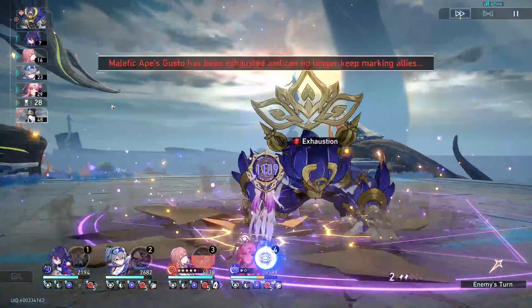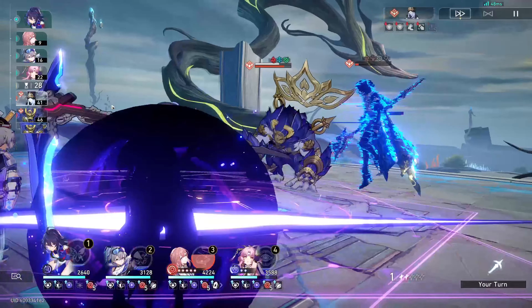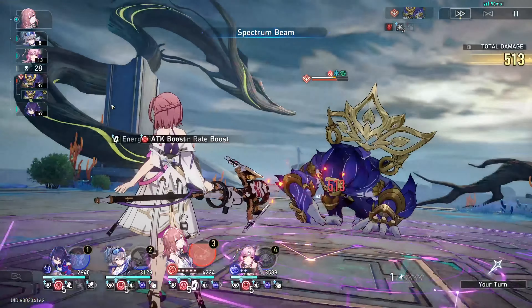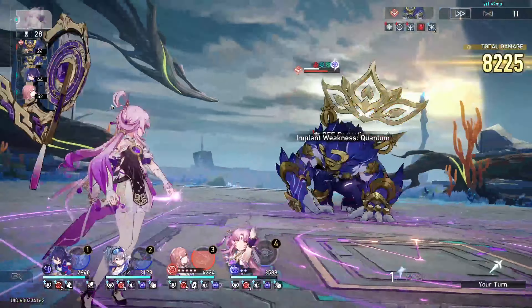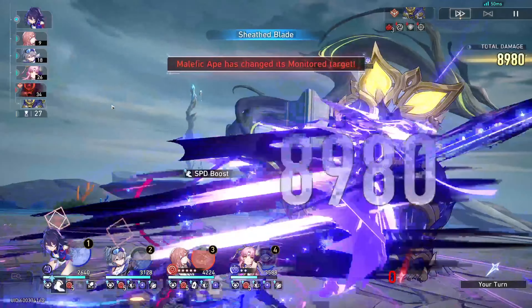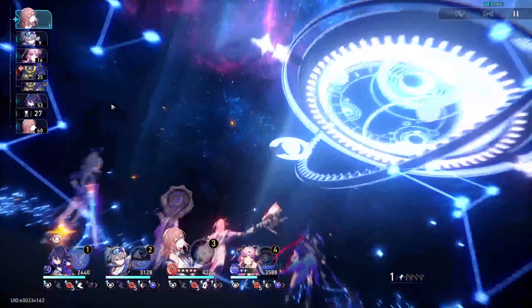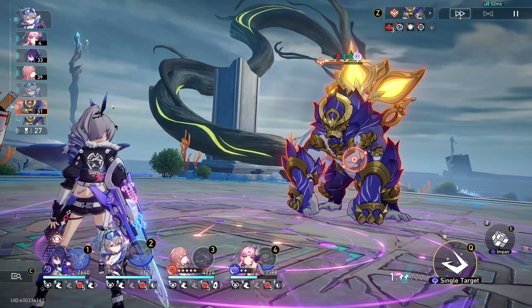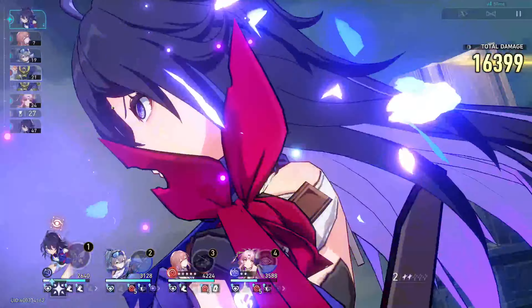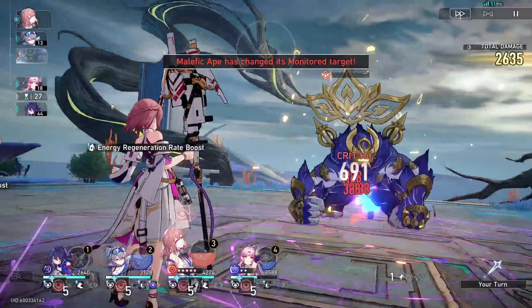The Ape is going to jump on Fu Xuan, which is fine — she's tanky and she has her ultimate up. Now we should easily be able to finish the Maiden off and get the resurgence proc. Unfortunately, the Ape doesn't have a quantum weakness implanted yet, so we do that now. We rip Asta's ultimate because I want to try and finish off this fight within the current cycle. Z-Lay's ultimate should do just barely enough — 100k — and we finish him off with Asta's skill. That's the first half done.